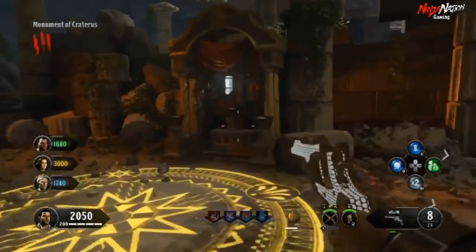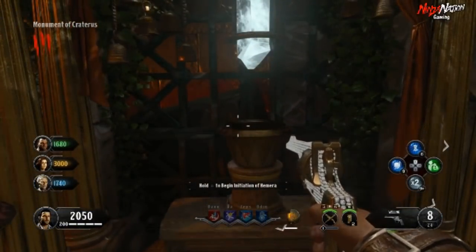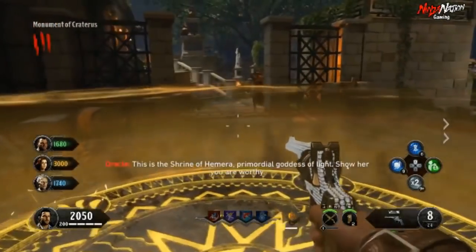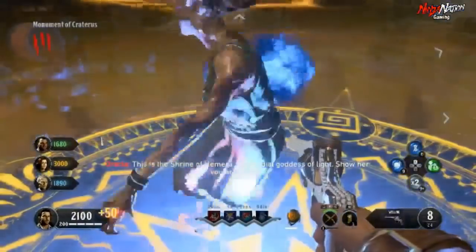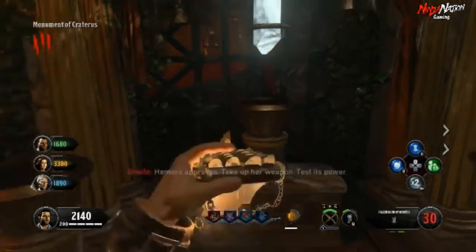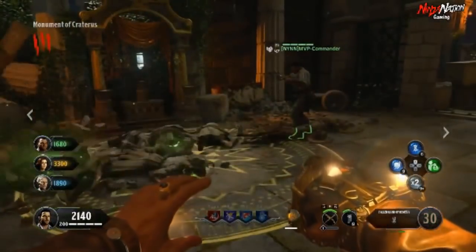Once you have the dormant hand, you want to go over to the shrine located by the Monument of Craterus and activate the ritual. Stay in the glowing circle for 30 seconds while you defend yourself against oncoming zombies. Once the ritual is done, you can now pick up the fallen hand of Hemra and start upgrading it right away.